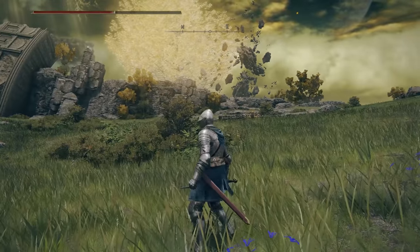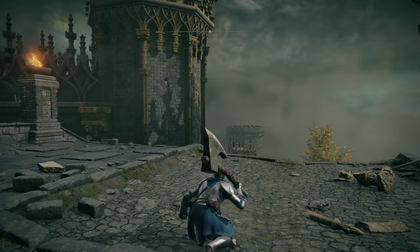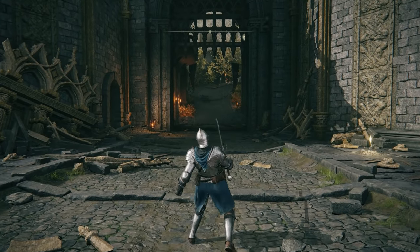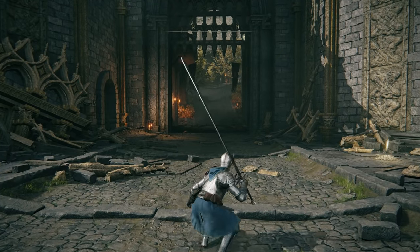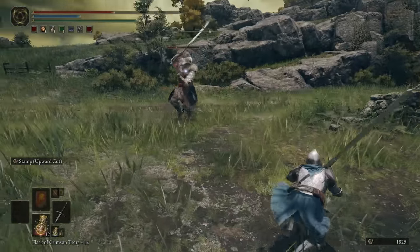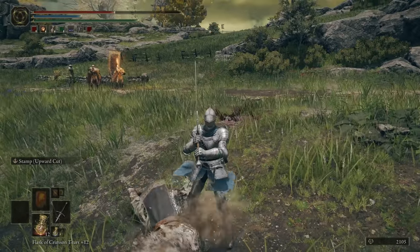Crouch attacks. Every weapon has a unique stealth attack when you light attack while crouching. Most people probably miss this because you typically only use crouching for backstabs, but this crouch attack can actually be very useful. Across weapon types, this move tends to be quicker than a normal light attack. The colossal sword weapon class especially has a super quick crouch attack with extra reach, and it's perfect for finishing enemies off.